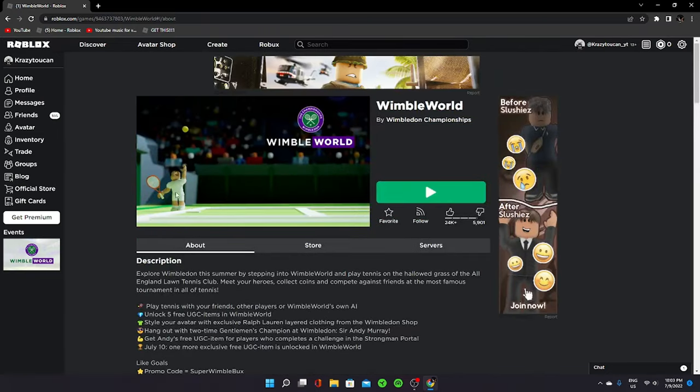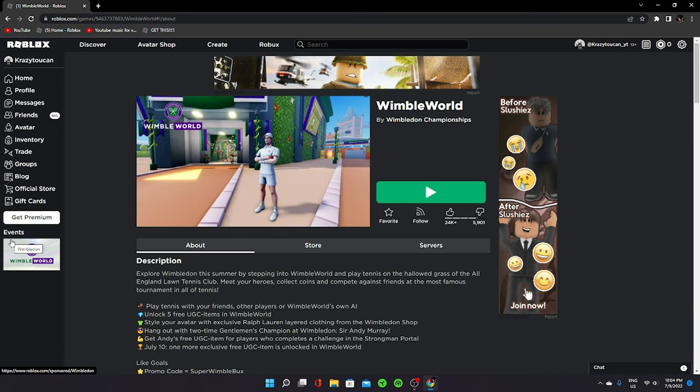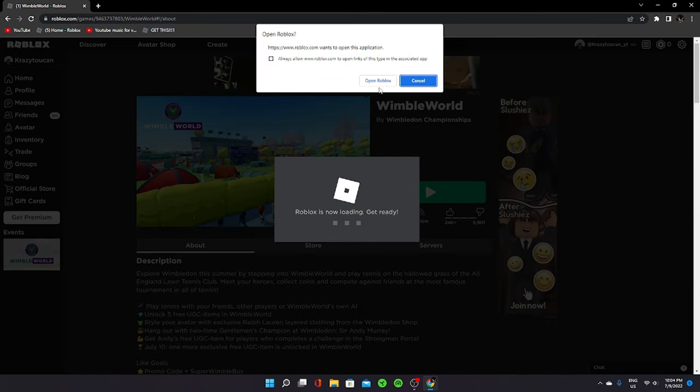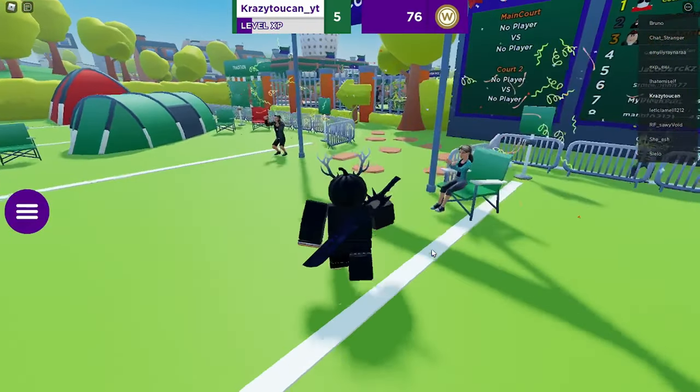You're probably wondering how do we get this beautiful golden trophy? It's really simple. First you want to come to this game. To find it, just go to the events tab, or you can go to the description. In the description you're going to find a link that will lead you right here to this game, where you can just click play.